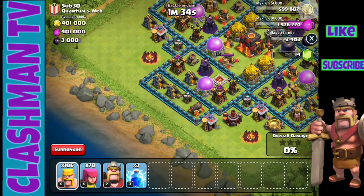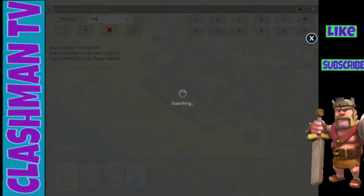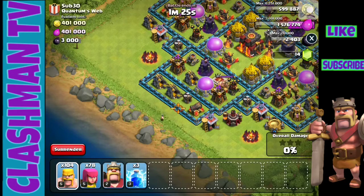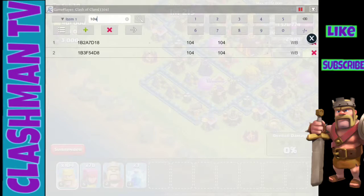Once I've done that, I'm going to put one barbarian down, go right back into game player, and put 105. Then I'm going to put another one down and type in 104, then put another one down and type in 103.